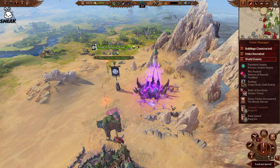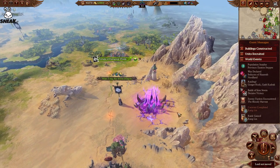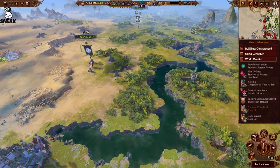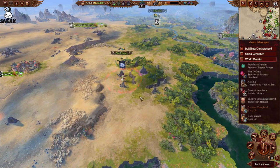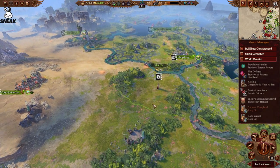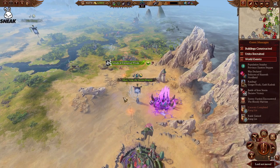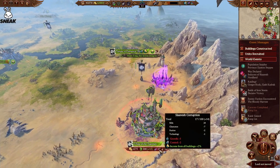These portals will appear all over the map. They will start to appear in the same places so you can get prepared for them. For example, I've got an army over here — there was a portal last turn that I removed — and I've got a hero here that removes them. If you leave them there for a while you do get corruption, and that will go up to pretty much 100 quite quickly with these portals.